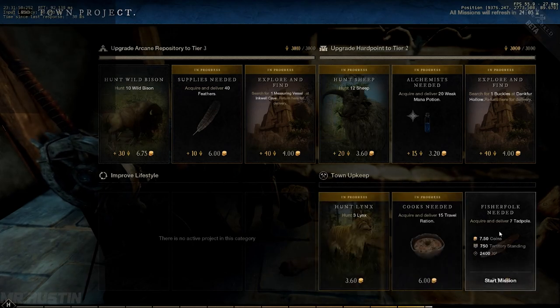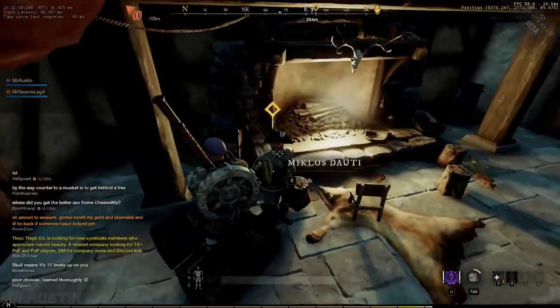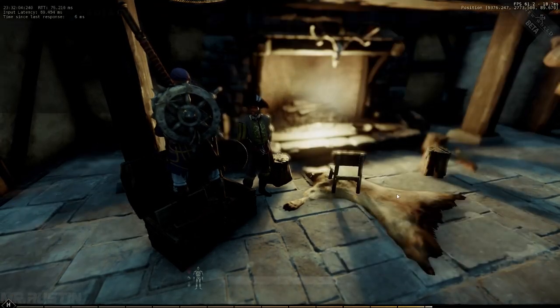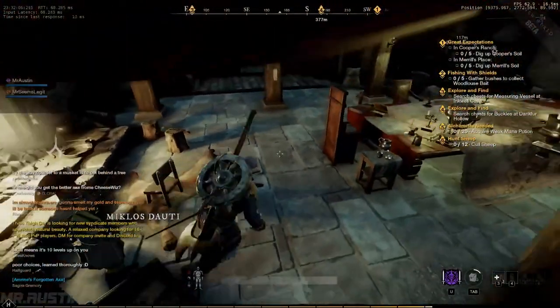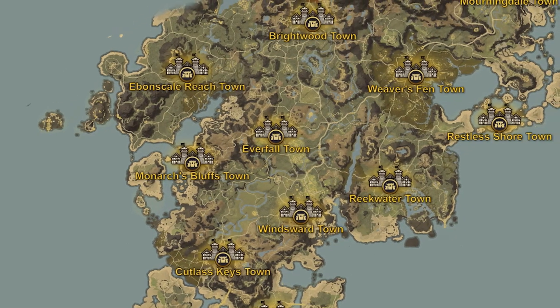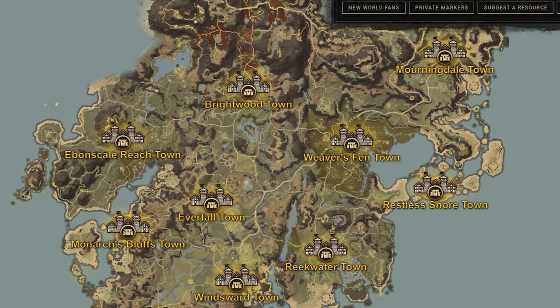Side quests and main quests will have the most rewards with Azoth, gold, and XP. But main quests and side quests become more challenging over time, so be sure to pair them with town board quests and faction quests to get a well-rounded leveling route. Pair these with an interactive map for resources and you have an effective way to get ahead.